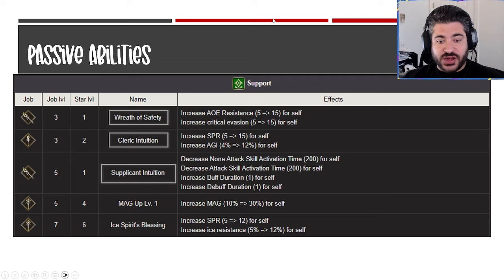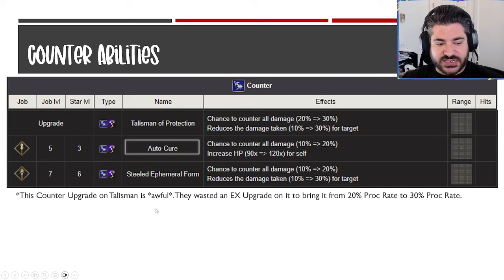Looking at passive abilities — there's a real conundrum here. Wreath of Safety gives 15 AoE res and 15 crit evade, which is a very good passive. Cleric Intuition gives 15 spirit and 12 agility, pushing her up to 84 agility, which is very strong for keeping pace with faster damage dealers. Supplicant Intuition gives 200 cast time down on curative and offensive abilities, but also extends buff and debuff duration by one turn — so protect, crit evade, AoE res on teammates all last longer. That's a very good thing. I think Wreath of Safety and Supplicant Intuition are the two to go with, but there's a legitimate case for Cleric Intuition as well. Supplicant Intuition is the must, in my opinion.